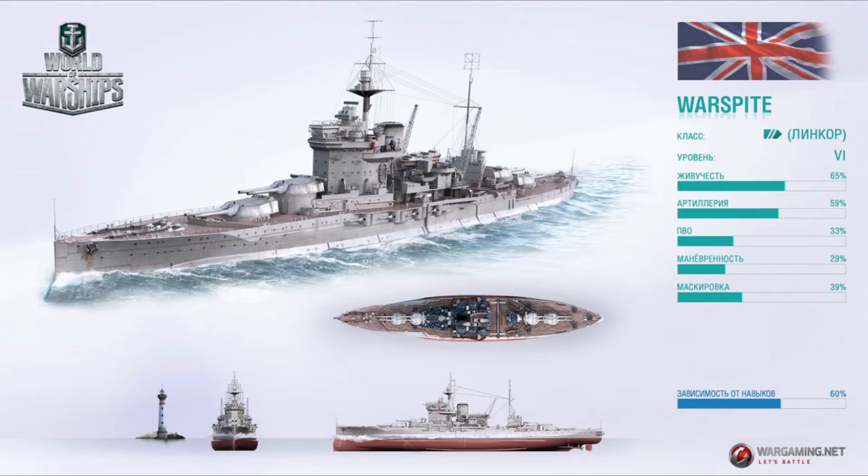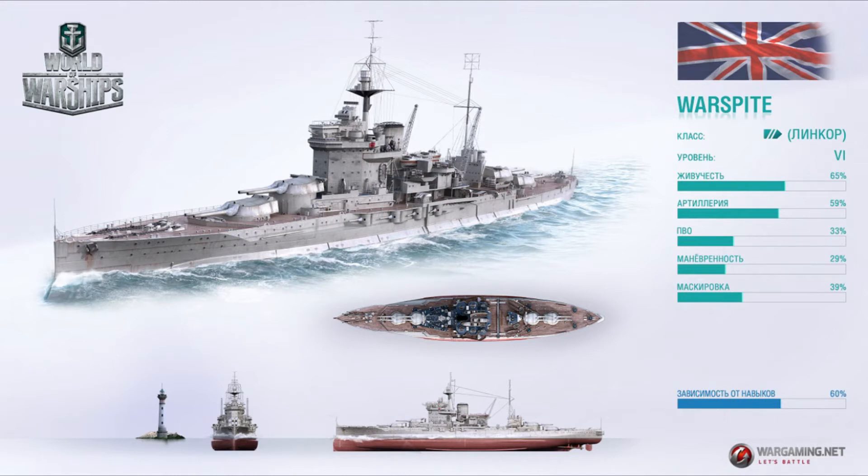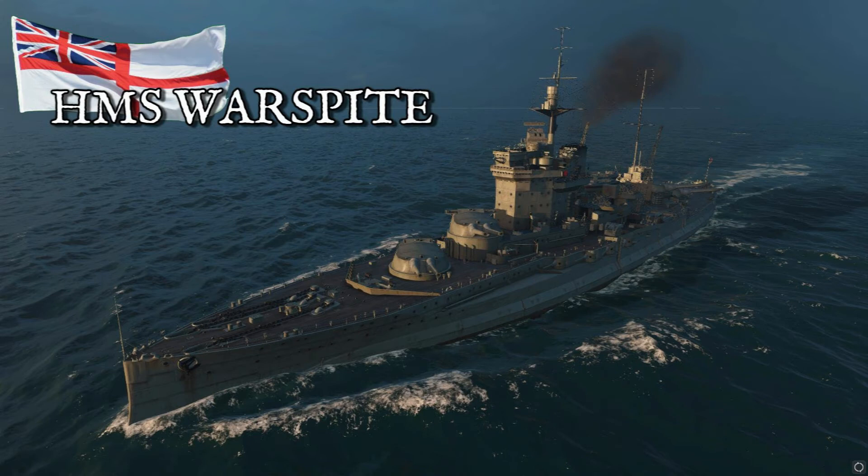Finally in this section, the HMS Warspite has been updated for developers and super testers. They are experimenting with a Warspite that can only load HE ammunition, to bring it more in line with British ships having only one form of ammunition — cruisers get AP, battleships are going to get HE. However, what's not mentioned in the patch notes is that this version of the HMS Warspite also has a smokescreen, the first battleship to get one. I think this is really going to change the dynamics of play. But obviously we aren't super testers or developers, so we haven't got to experiment with this yet. There will be a review of that once it hits the main servers.